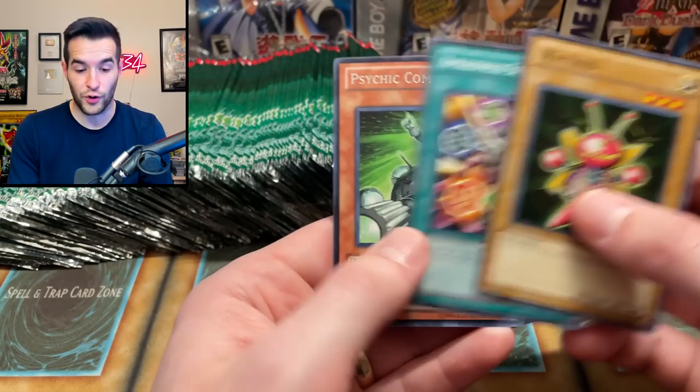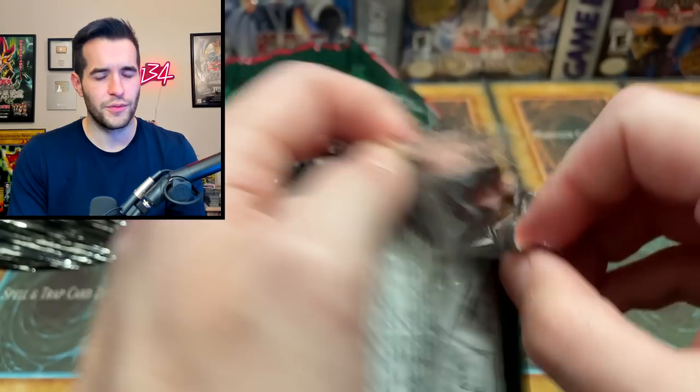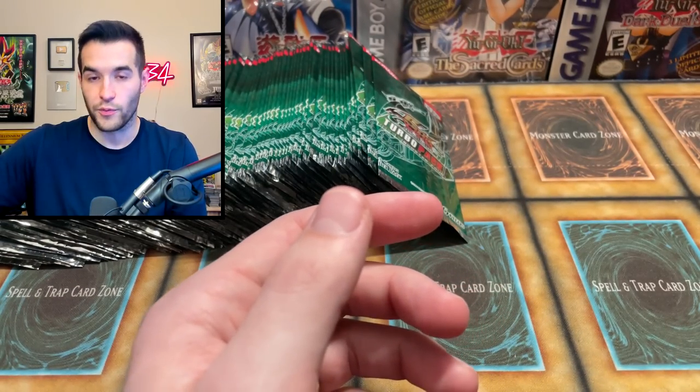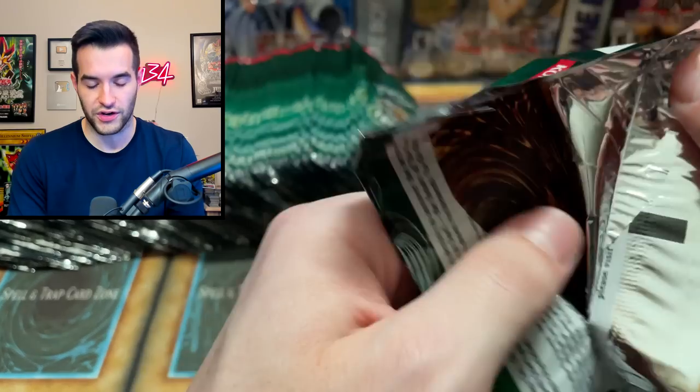We didn't get a single Quick Draw Synchron — we opened a hundred packs, pulled every other card in the set, and did not pull Quick Draw Synchron. That was a little sad because we did get three of the fish board. Gladiator Beast Proving Ground, Dunamis Dark Witch. Trying to separate these into piles to save some time after the opening — cards worth over a dollar versus the cards that are not.